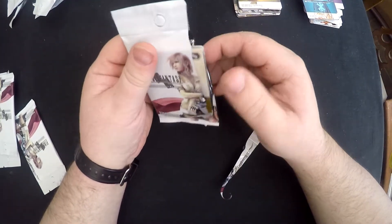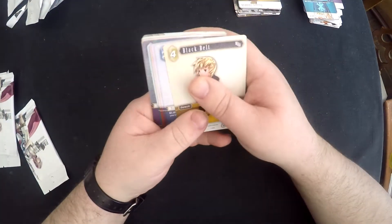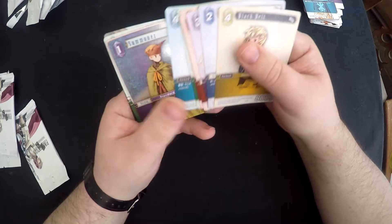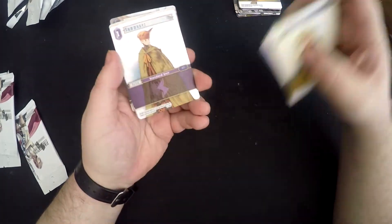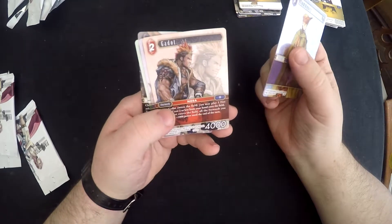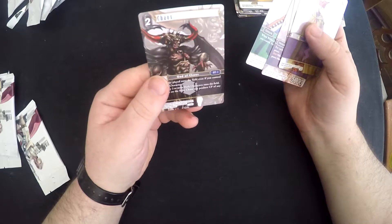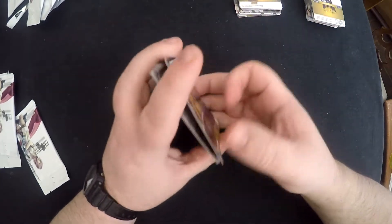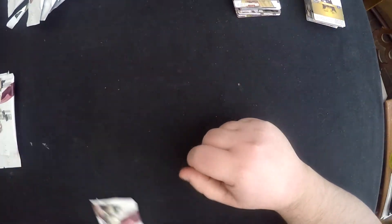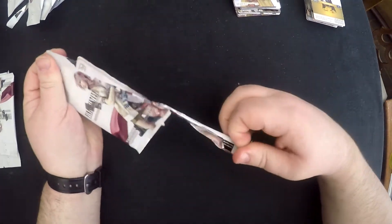I love the way that these open - the tear strip is really clever, all games should do it like this. So we have a standard Summoner backup. Interesting. Gaddo, Ramza, Riku, and Chaos - cool, I needed another one of those. I think that completes my playset, so that works out nicely.